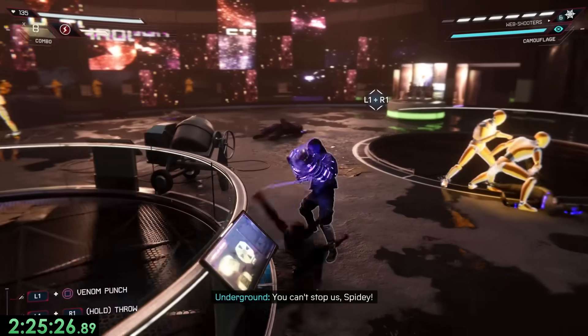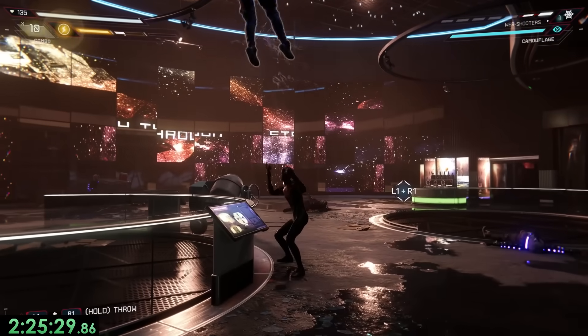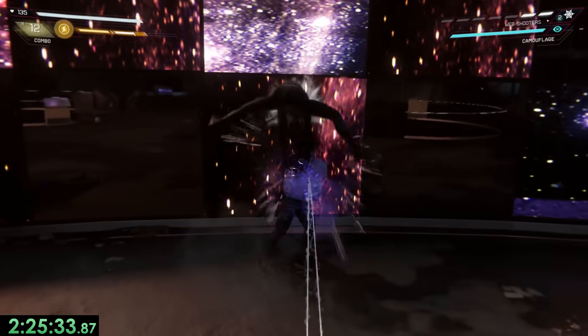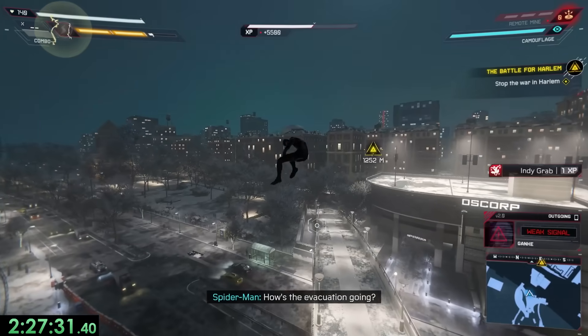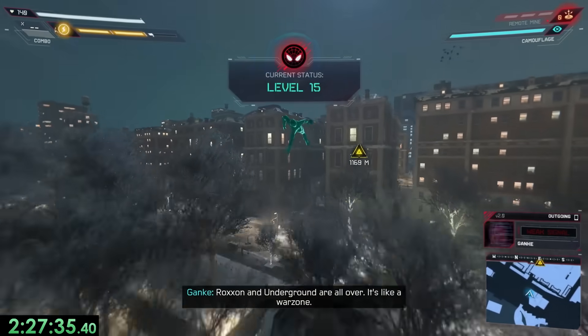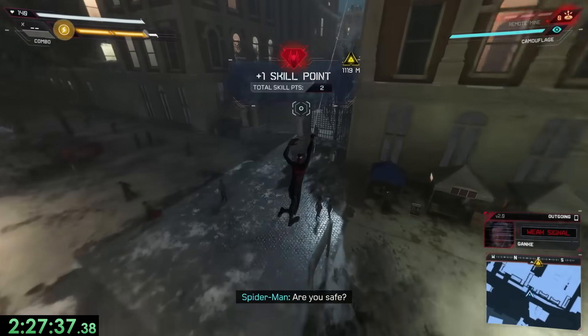So we have to escape and stop her from exploding Harlem. Not too much I can really say about this fighting, since we covered almost everything — it's just a bunch of venom jumps and finishers. But then it's time to head back to Harlem, and on the way we're going to do some more tricks to get our venom up one last time before the end of the game.